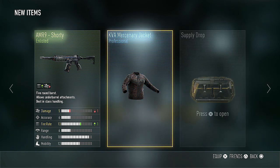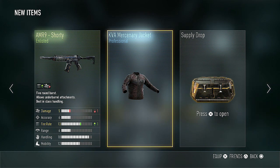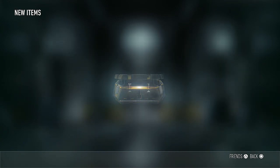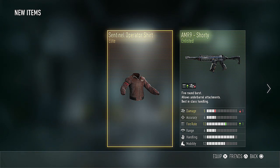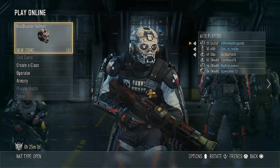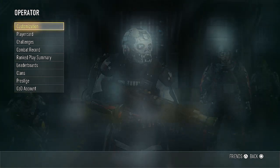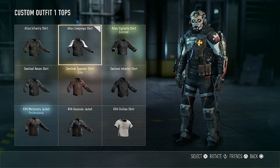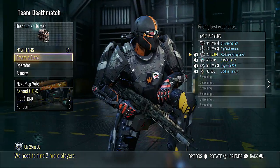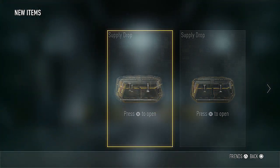We got the AMR9 Shorty and the KVA Mercenary Jacket. I don't really care about clothing that is not Elite, and this doesn't look like the best variant — I don't really like lowering my damage, although Fire Raid is a decent property. And we got an Elite shirt. That's awesome because that's my first Elite shirt, so I can equip that and I now have the ability to wear full Elite gear, except for the sunglasses slot. I've only ever seen one person with Elite eyewear.